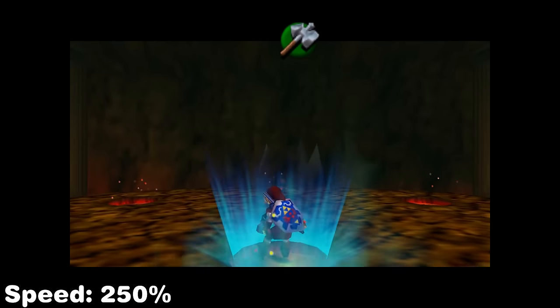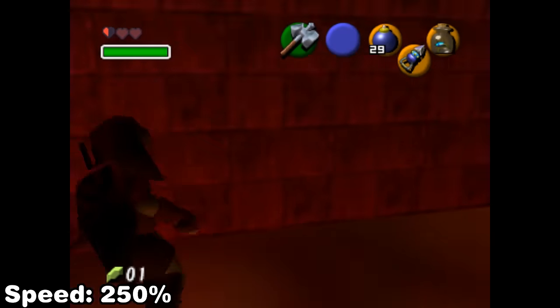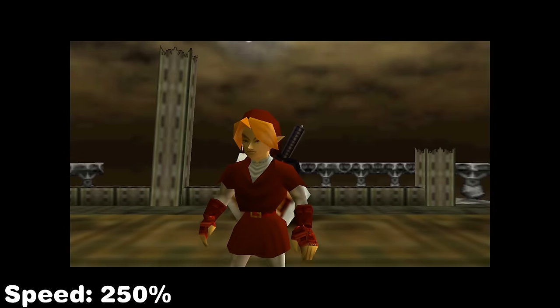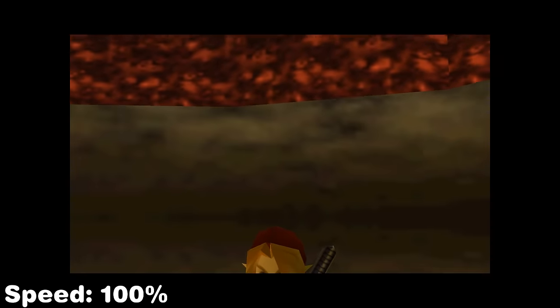What follows is the bomb hover into the door loading zone from below it. After defeating Volvagia we perform the Ocarina items glitch to delay the blue warp timer so we can break out early, then perform an acute angle clip behind the boss door to wrong warp into Ganon's Castle. Once again we void warp with Prelude to load the back room of the Temple of Time and perform Door of Time skip again.